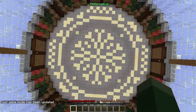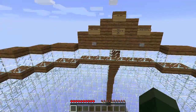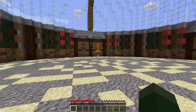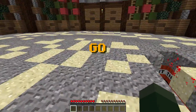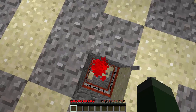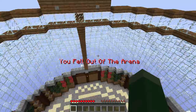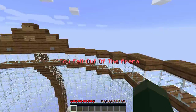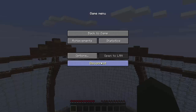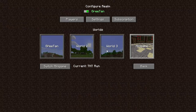Now I'm in the minigame, and if I'm on here with my friends we can just play — and now we're playing TNT Run. It's a pretty easy way to switch things up if you wanted to play something else with your friends privately. You can reset it and the map is all clean again.